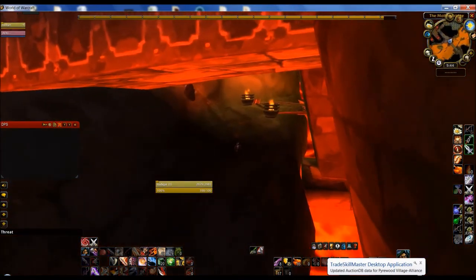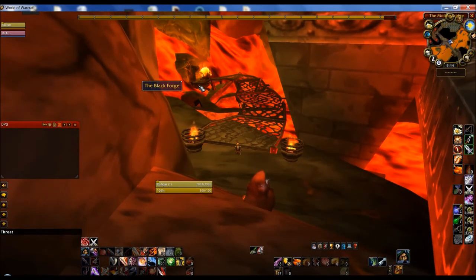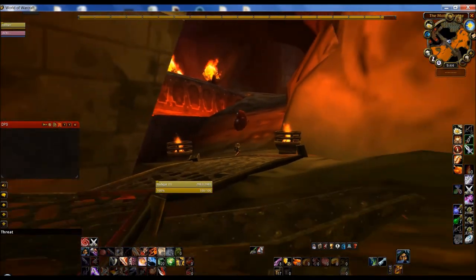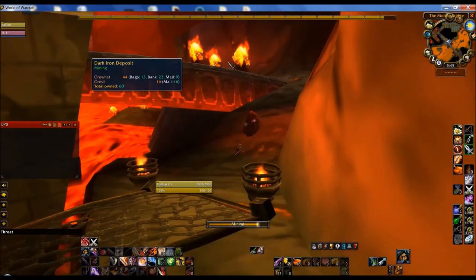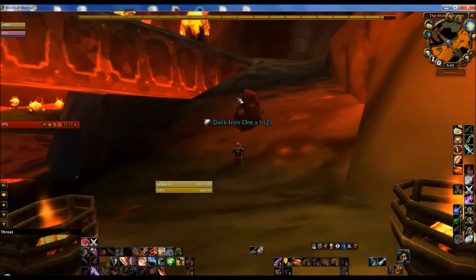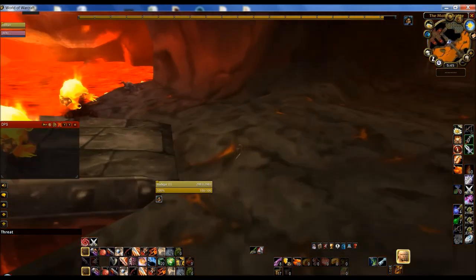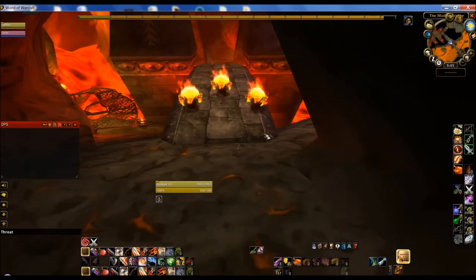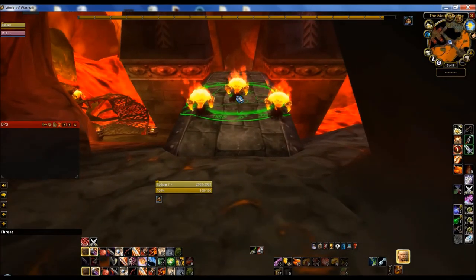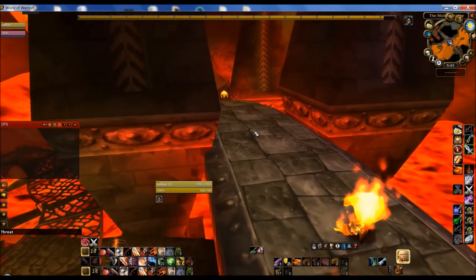We run up here. For any blacksmiths, that's the Black Forge where you smelt dark iron — you have to come here and kill the boss before you can smelt, so save your dark iron and bring it with you. Now we have to get past two groups of three fire elementals — three at the beginning of the bridge and three at the far end. We stealth. We're going to Distract them and hopefully get through without aggroing anybody.